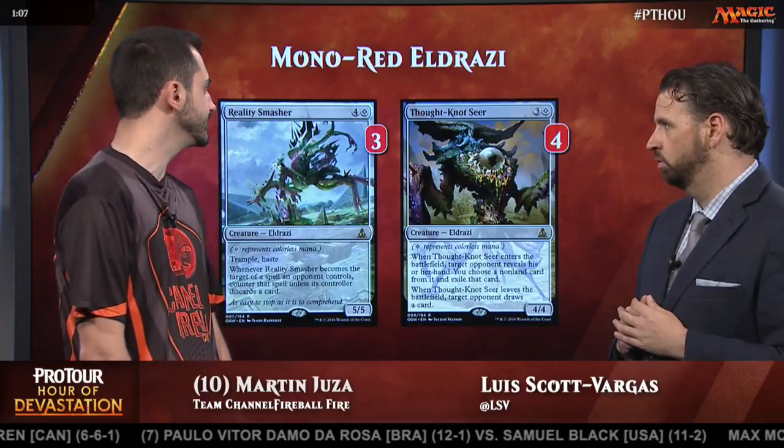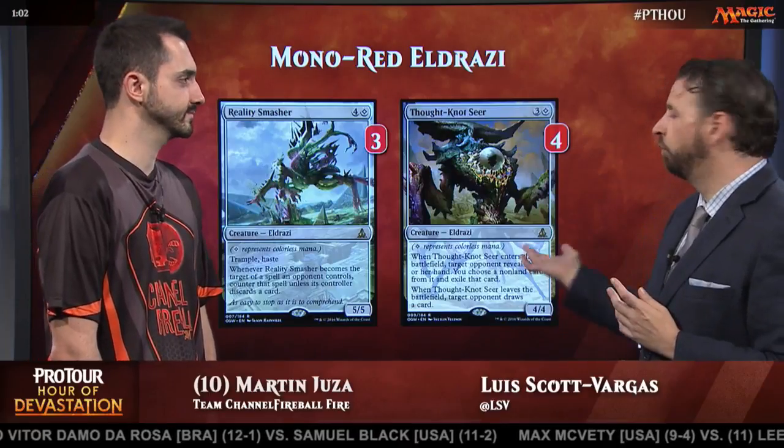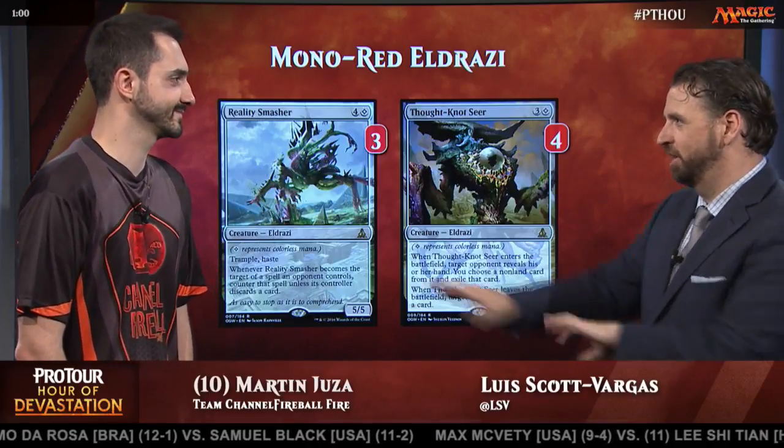Reality Smasher is a good way to deal with planeswalkers like Gideon and Chandra. And if they play Hazoret before you play your five-drop, you can play it and they can still attack with their Hazoret.